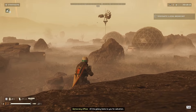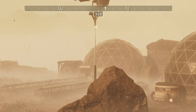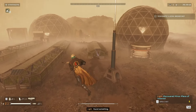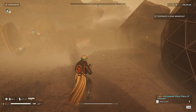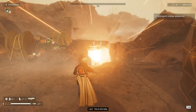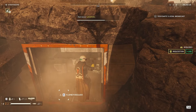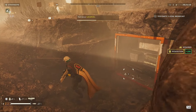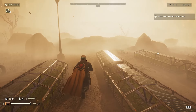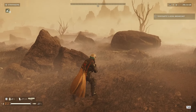Once you land, what you're looking for is any type of point of interest — shown as a question mark on your map. For example, I have one just over here, and it actually did have a bunker. This is what your grenade is going to be used for: take your grenade, throw it at the bunker, and it will automatically blow up. Keep in mind, this is all luck. Sometimes there are going to be boards with a ton of super credits; sometimes there will be none.